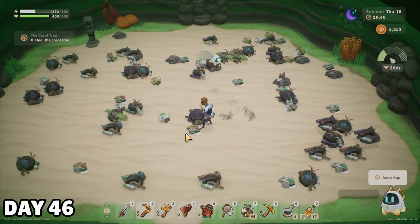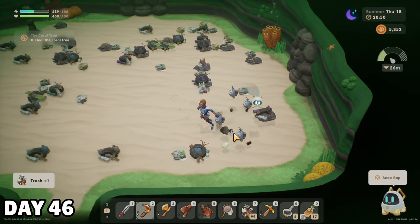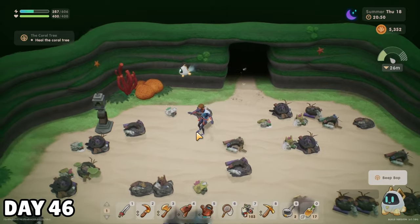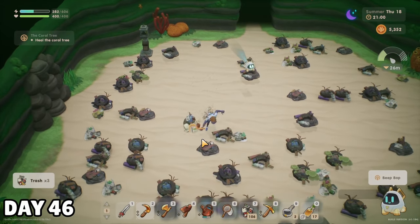Before heading home for the night, I stopped by one of those caves I unlocked. I'm not sure if there's something I'm missing, but it seems like they're just here to be a place to gather trash and kelp — presumably because once the ocean is completely clean, it will be harder to find trash, but I'm not sure.